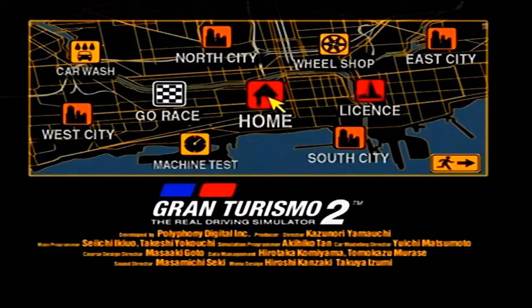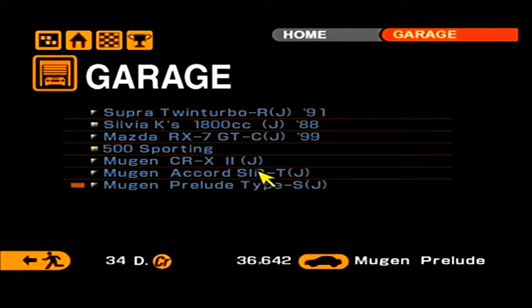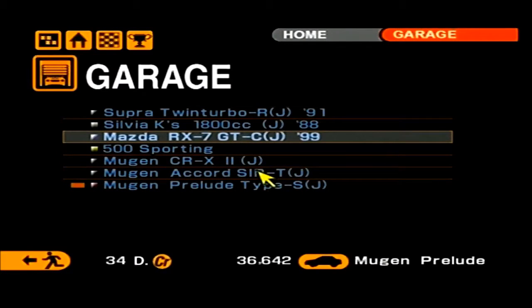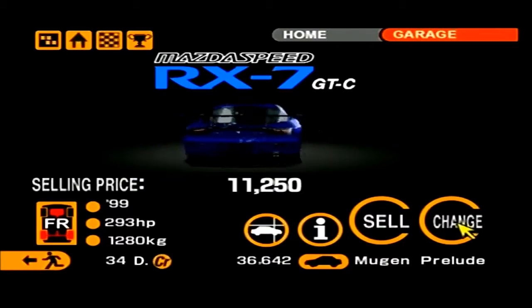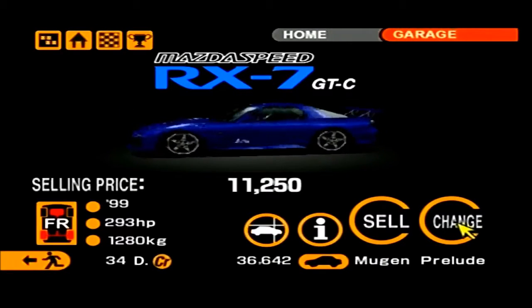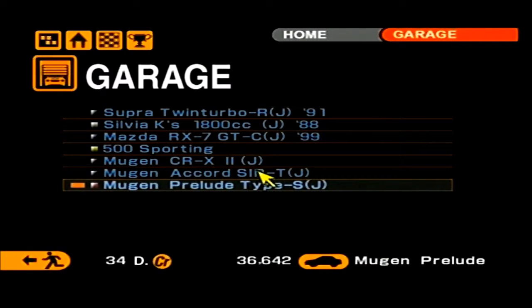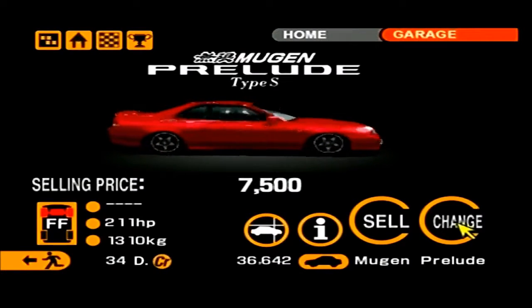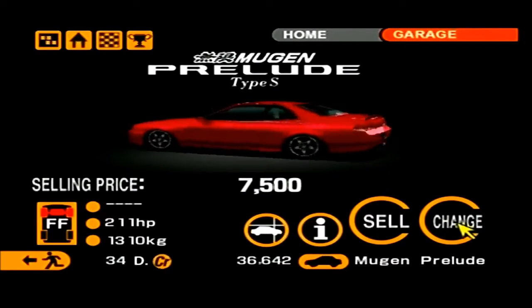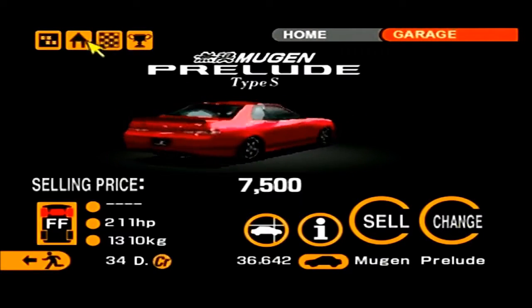To make sure this is not too easy, we're not going to be using the RX-7 GTC — my plan was to use that for an automatic win — but instead I've chosen the Mugen Clelude Type-S. What I'm going to do is tune it up a bit: not the power, but just the clutch, brakes, flywheel, all that good stuff.